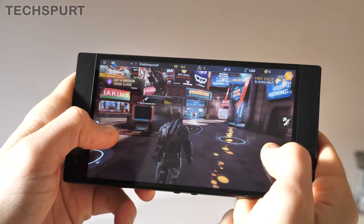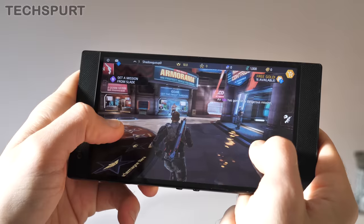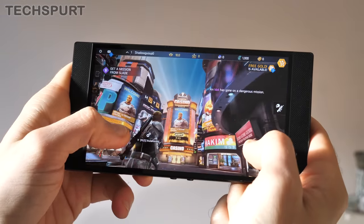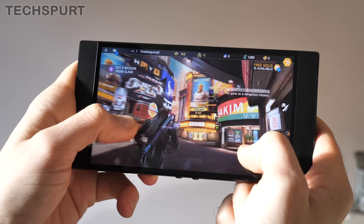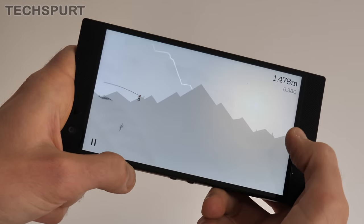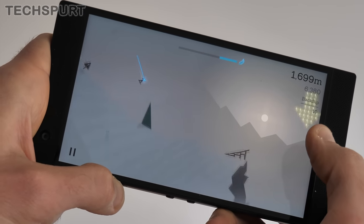So how does the Razer Phone 2 stack up against rivals in terms of performance? It sports the Qualcomm Snapdragon 845 chipset — close to a year old now but still super powerful — backed by a stunning 8GB of RAM, and it scores no problem whatsoever in everyday performance. In benchmarking, the Razer Phone 2 turns out scores on par with the OnePlus 6T, not quite as strong as the Huawei Mate 20 Pro but really not far behind. At the time of recording it is one of the most powerful smartphones you can buy.